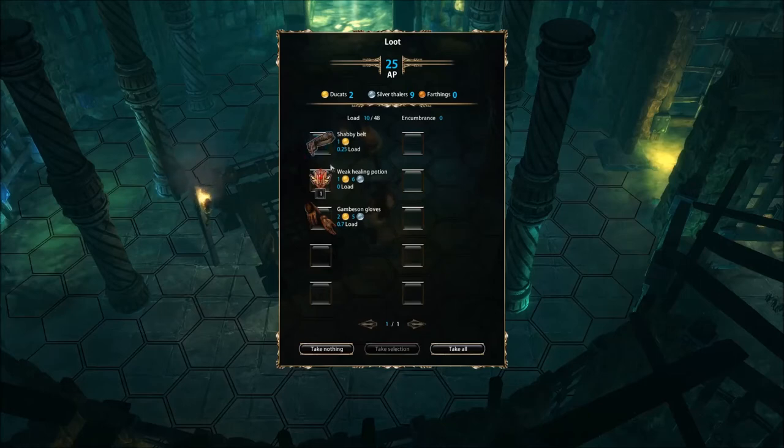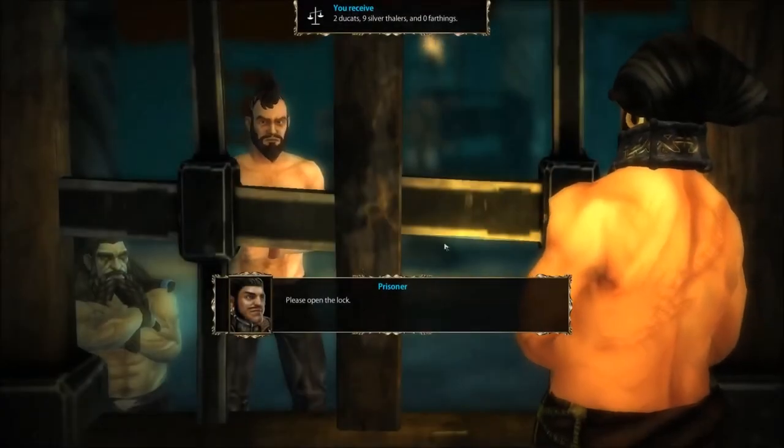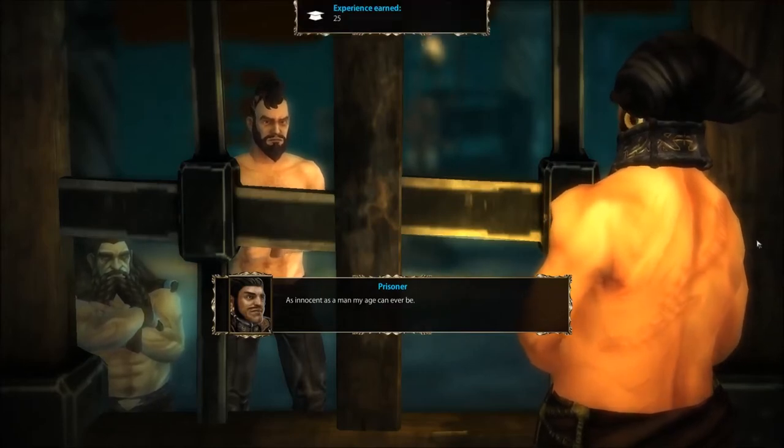We got a Shabby Belt, a weak healing potion, and some Gambison Gloves. Alright, let's take it all. 'Please, open the lock. I'm innocent — as innocent as a man my age can ever be.' Creepy.